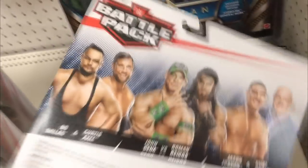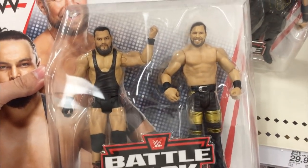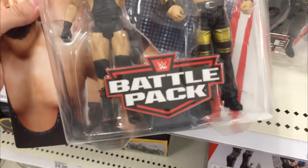We got Jason Jordan and Kurt Angle — terrible looking Kurt Angle head scan, my god almighty, just awful. Moving on — we got Mr. Rise, Roman Reigns, and John Cena. Mr. Rise looks pretty good. I'd love to pick this up but I'm not sure if I'm gonna grab it today. It does look good though, happy to see it in person.